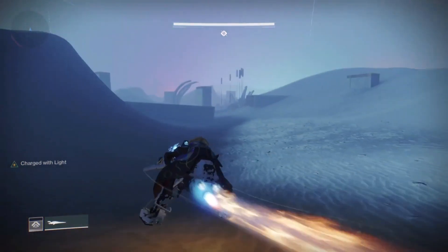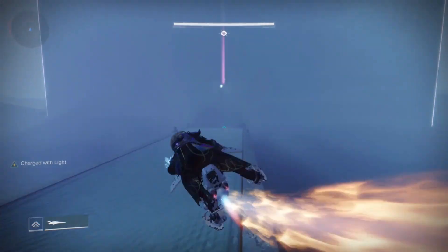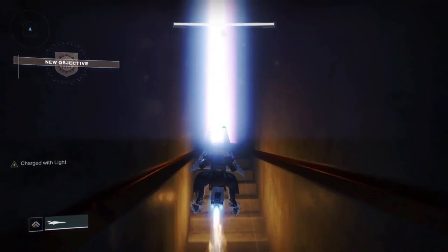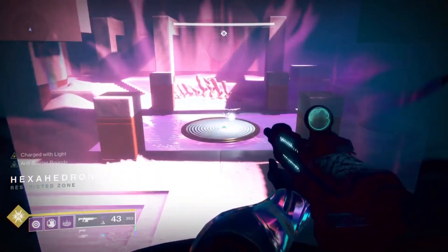When that door opens, you're going to look for these little rib-looking things, and then go to the square side next to it. This is the door, and you'll run your way into the Hexahedron encounter.